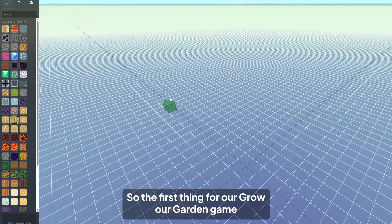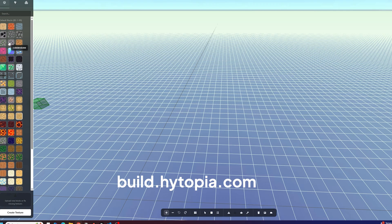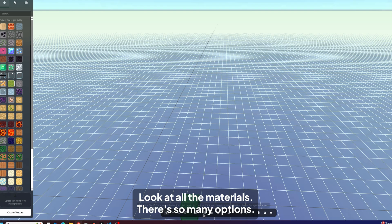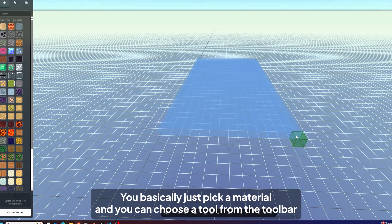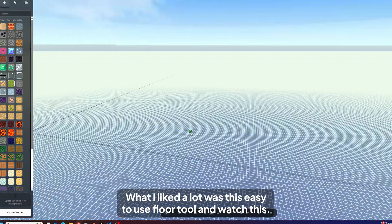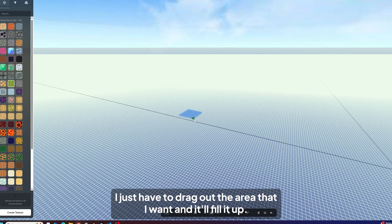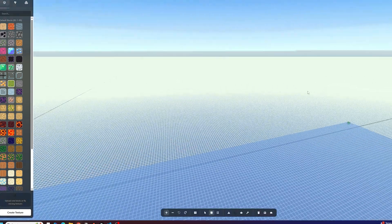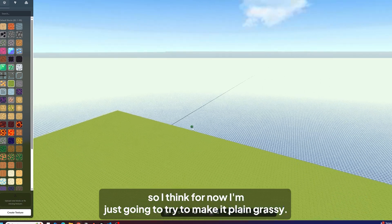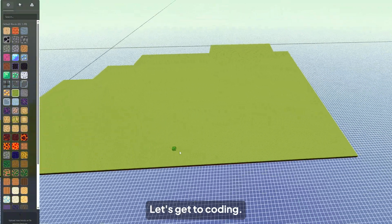The first thing for our Grow a Garden game is that we need to make our own map. Here I am at build.hytopia.com, and honestly this was really easy and fun to use. Look at all their materials — there's so many options. You basically just pick a material, choose a tool from the toolbar below, and start building. I really liked this easy-to-use floor tool where I just drag out the area I want and it fills it up. Grow a Garden has a pretty simple map on Roblox, so I'm just going to make it plain grassy. Now we have draft one of our map — let's get to coding.